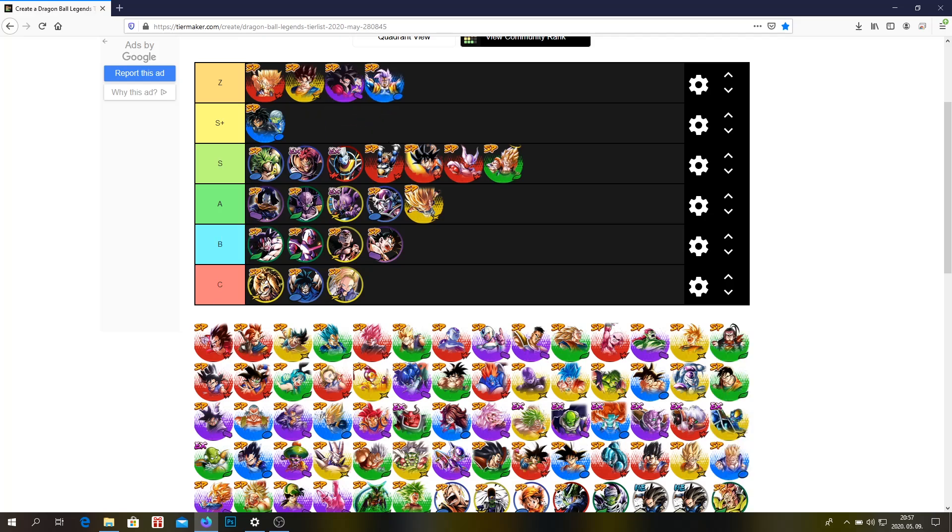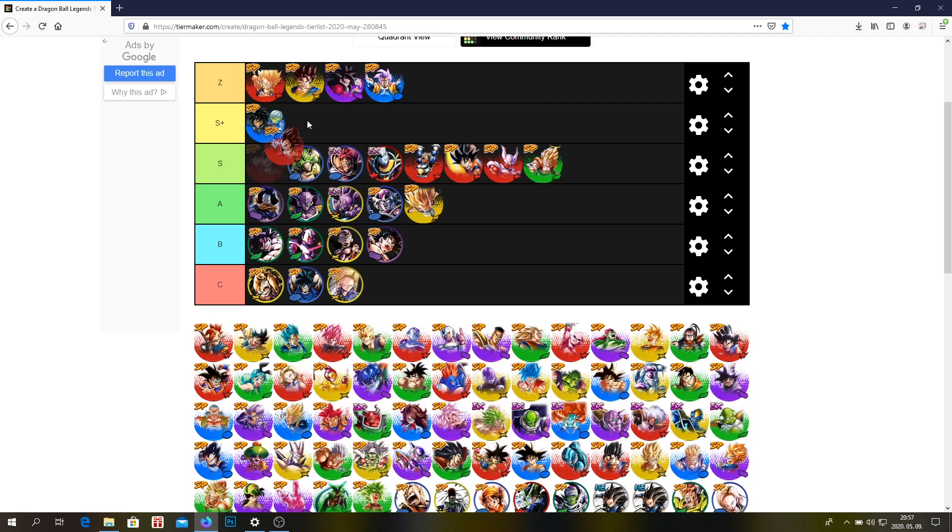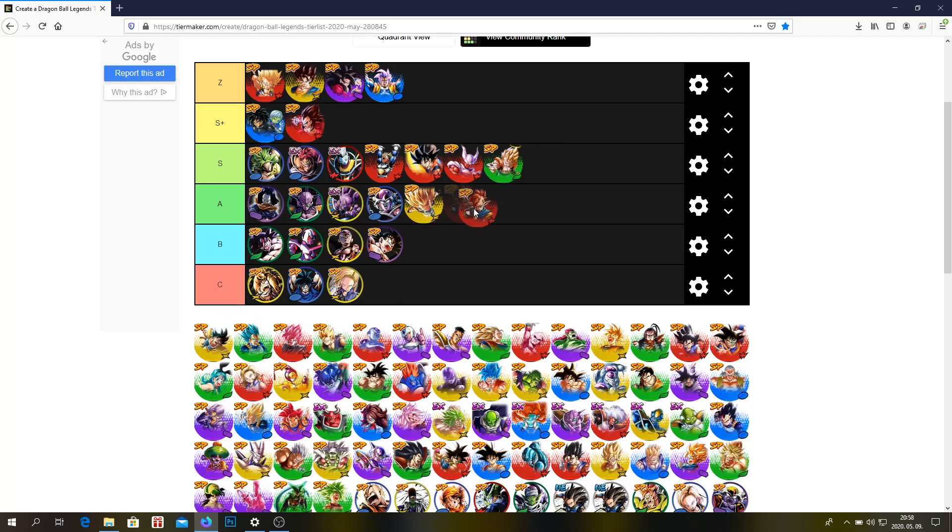Super Baby 2 — obviously he's just insane. His support is ridiculous. SSJ4 Vegito — I think he's S plus tier. Tapion — I think Tapion is an A tier unit, probably S tier, but I only have him at 2 stars so he's obviously not the best unit, at least for me. You could put him in S tier, but I'm going to put him in A tier.